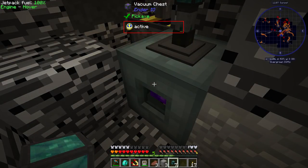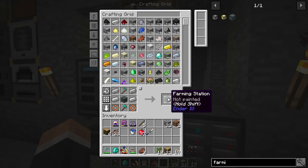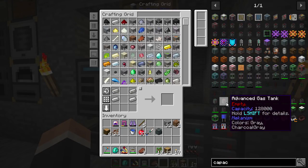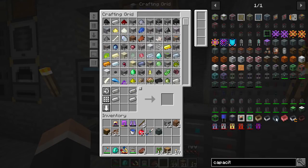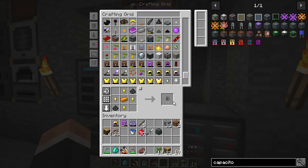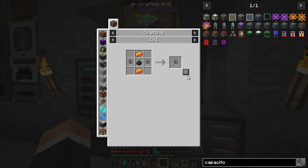Right, farming station is next. We need a capacitor for it — let me make an octatic capacitor. I think we need four to make one, and we need more glowstone for that.